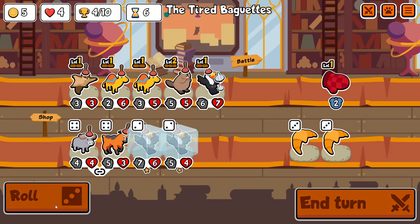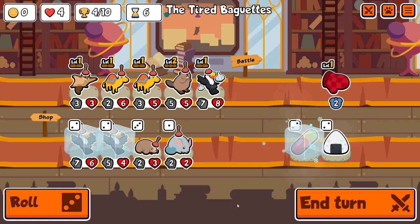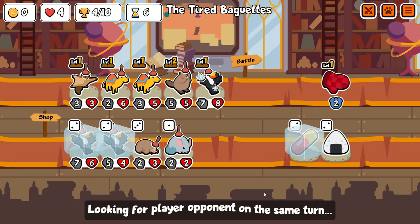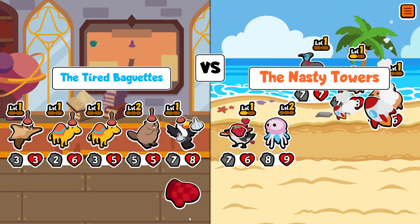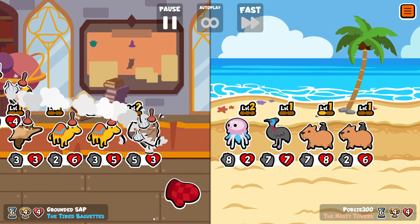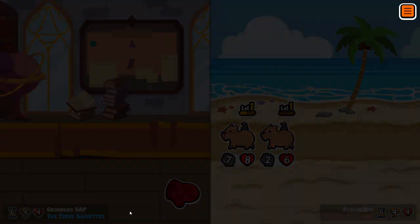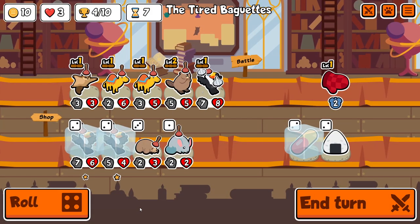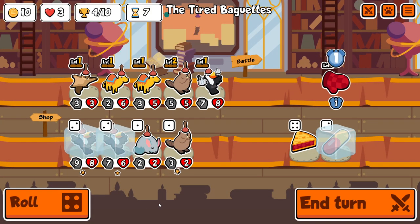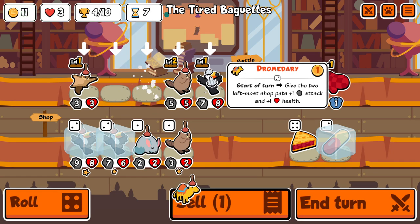I don't know if it's easier going for these with play against all packs turned on. Sometimes it can feel easier if you get a lot of easy golden pack opponents, but you can also face a lot of horrendous pack 3 teams. Like this one — it doesn't look that nasty but it's turn 6 and their weakest unit is a 2-6. You get the capybara chain or clownfish chain and it can be very frustrating.